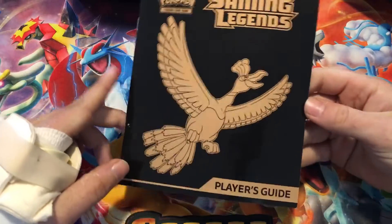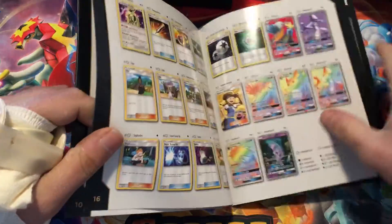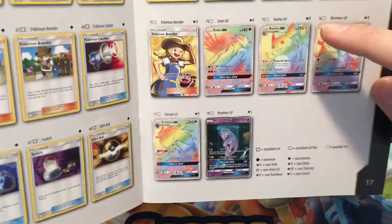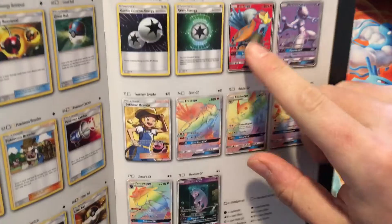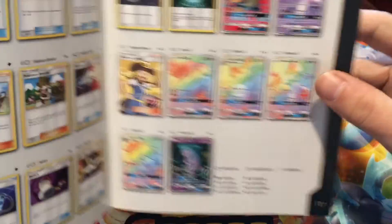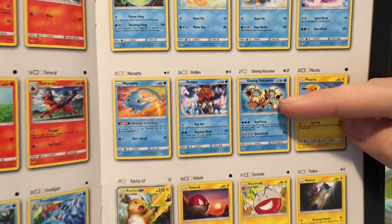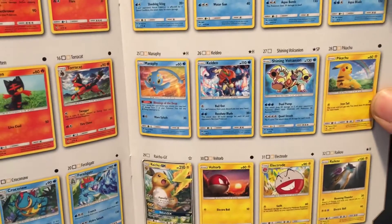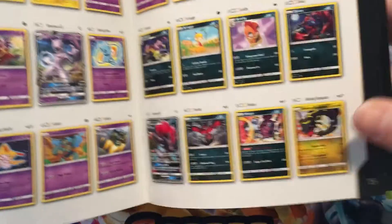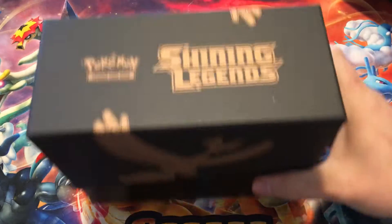This one also comes with a booklet — a Little Player's Guide that tells you how to play the game and has the card list. I need Mewtwo's Laboratory, any of these three Hyper Rares. I have the Entei Full Art, and I need these two Full Arts. Also the Shining cards, because this set has Shining cards. I need the Shining Volcanion, and I need the Shining Rayquaza — that's the one I really want. Hopefully we can get lucky today.